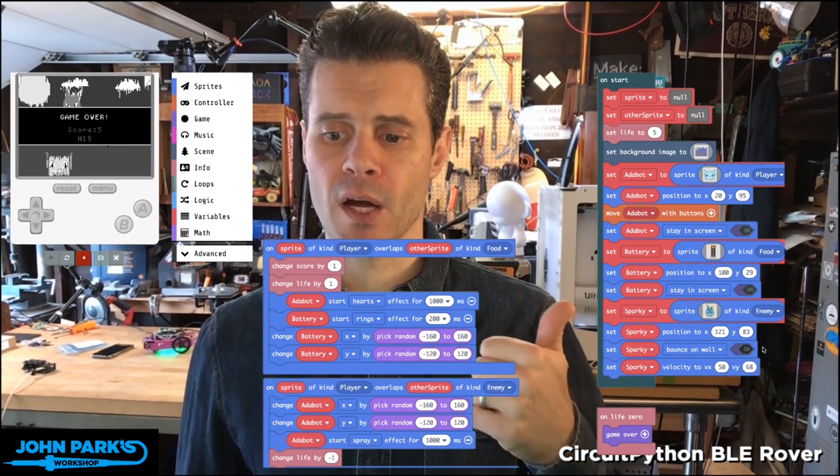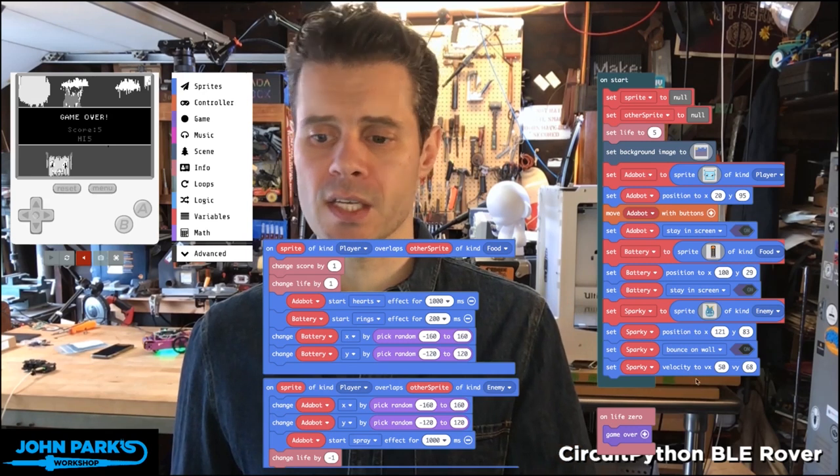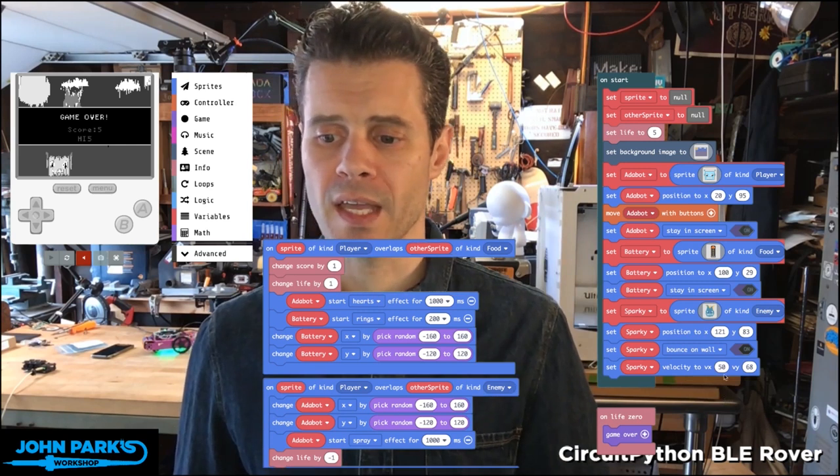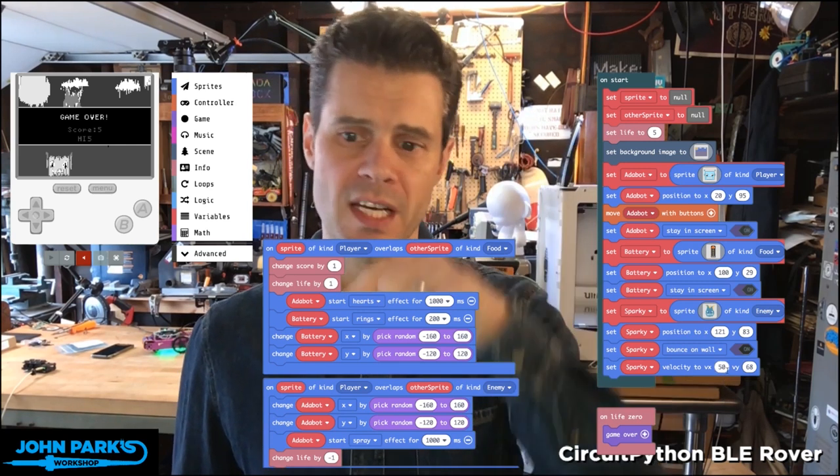Then I have Sparky's velocity set. The velocity is the direction and speed with which he's moving, and I've set it so that he basically moves in a diagonal.